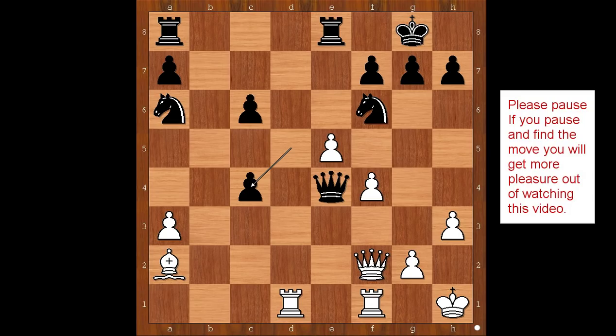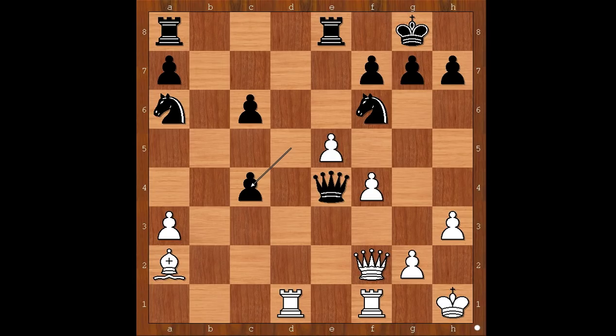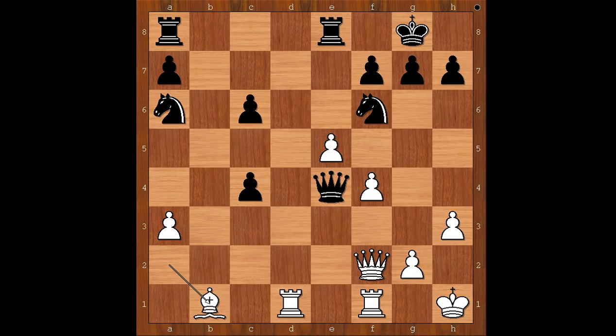Samuel played the most natural looking move, only to receive the shock of his life. What happened? What would you do? White played a move and black resigned, believe it or not. Please pause and find the killer move that Letty played in this position. Did you pause? What did you find? Richard Letty played bishop to b1, attacking the queen. The black queen is trapped and has nowhere to go. Samuel resigned. What a clever play by Letty!